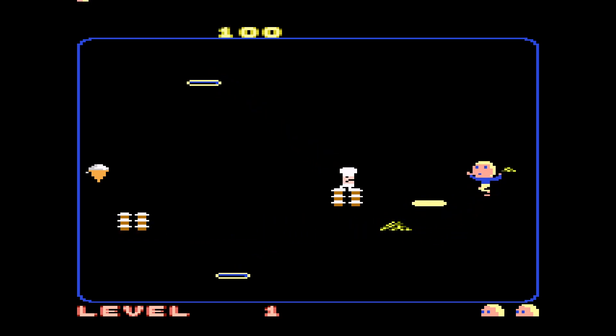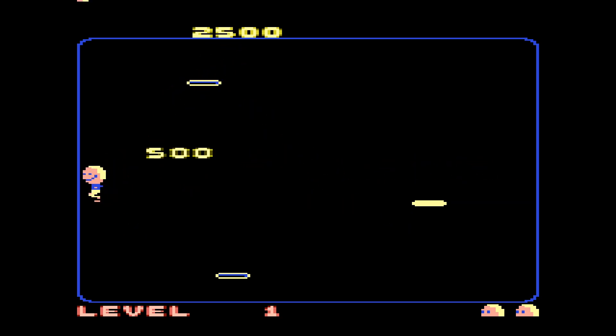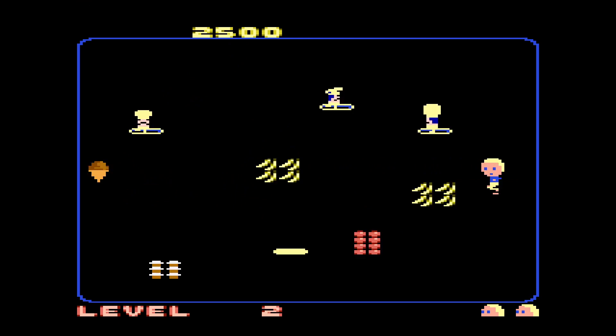I need to eat the ice cream cone on the left of the gaming screen, and there are hostile chefs showing up randomly. I don't have to push any button to eat the ice cream cone — I just run into it.